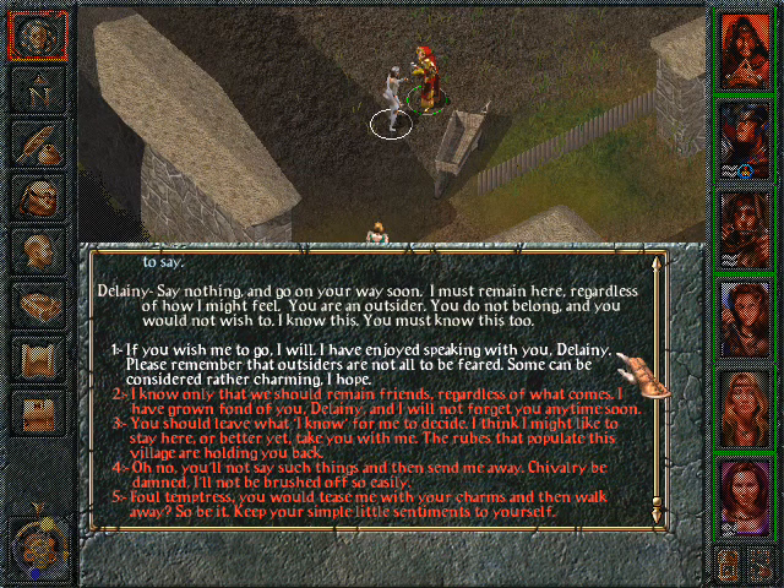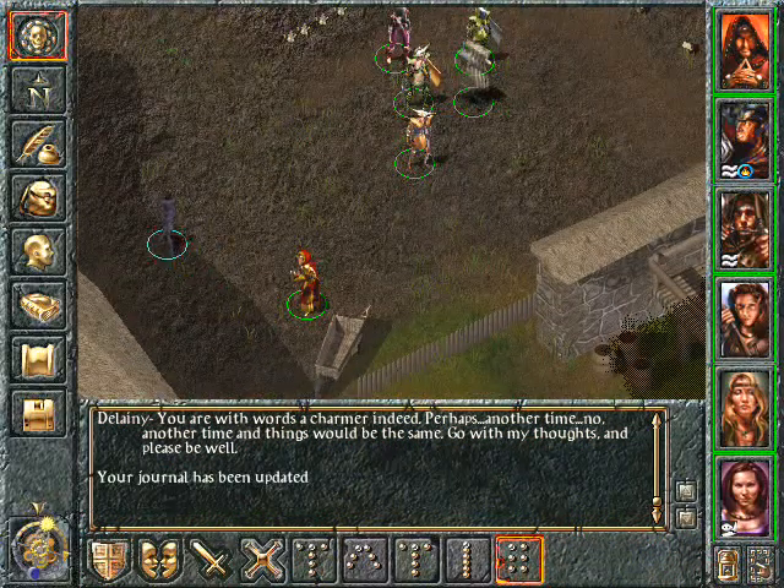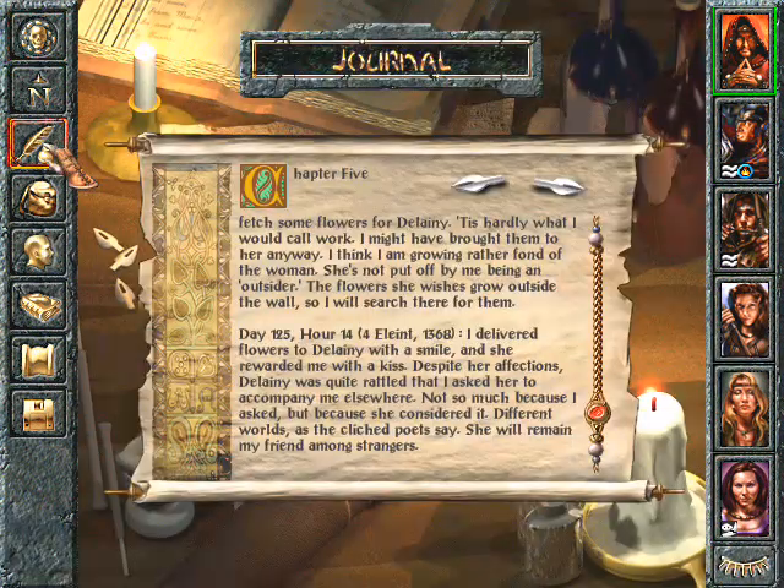If you wish me to go, I will. I have enjoyed speaking with you, Delaney. Please remember that outsiders are not all to be feared — some can be considered rather charming, I hope. You are with words a charmer indeed. Perhaps another time — no, another time and things would be the same. Go with my thoughts and please be well. I delivered flowers to Delaney with a smile and she rewarded me with a kiss. Despite her affections, Delaney was quite rattled that I asked her to accompany me elsewhere — not so much because I asked, but because she considered it. She will remain my friend among strangers.